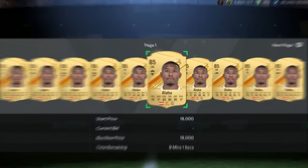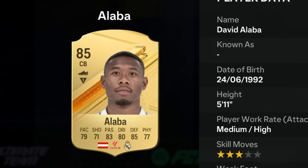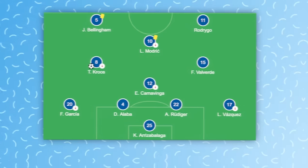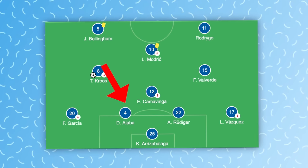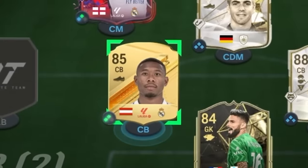Our other centre-back is David Alaba. He might be the most versatile player we've picked so far, even more than Philipp Lahm. Alaba can practically play anywhere in defence but also midfield, and I don't think he'd do a bad job in attack either. He's played centre-back for Real Madrid, left-back for Bayern Munich, and for Austria they've often put him in midfield where he takes free kicks. Alaba joins Blanc in that defence.